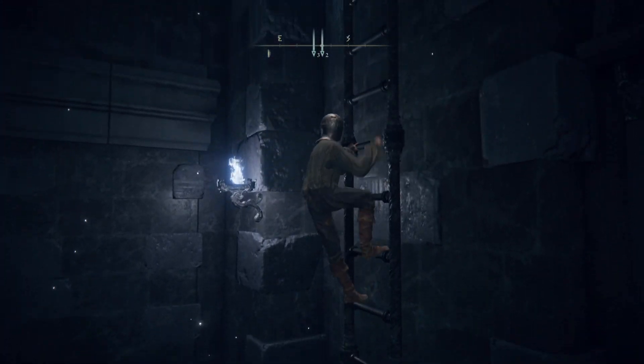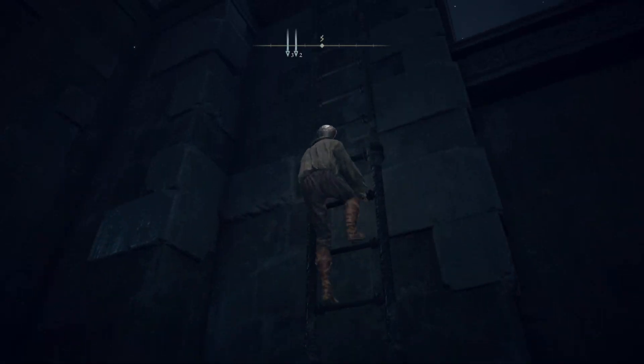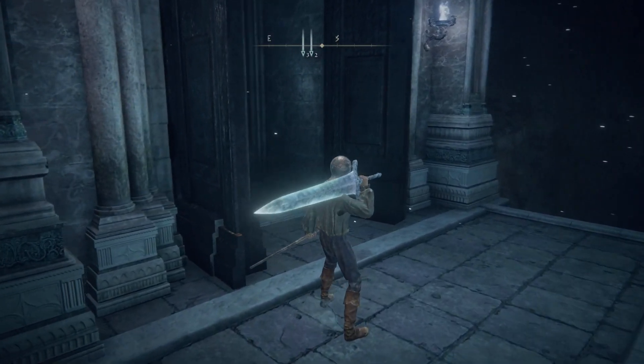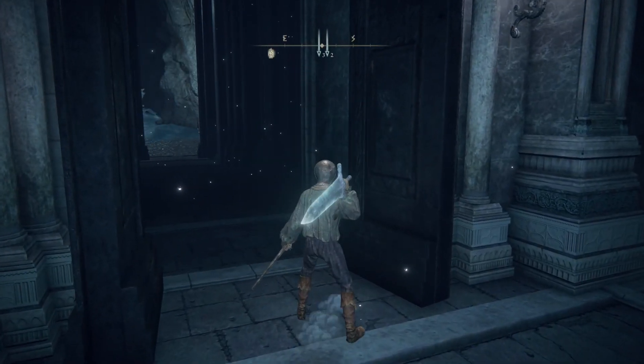Climb up the ladder right here. The Wing of Estelle is a great weapon for intelligence and dexterity builds, and it has a unique R2 attack as well as a really nice ash of war.